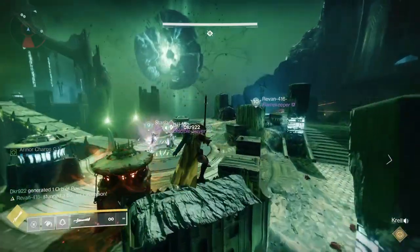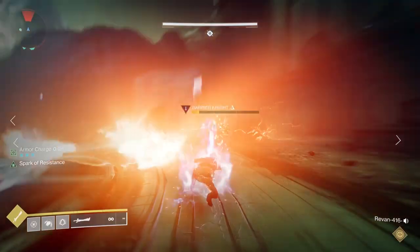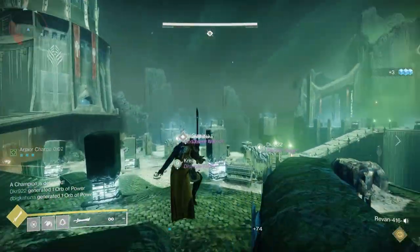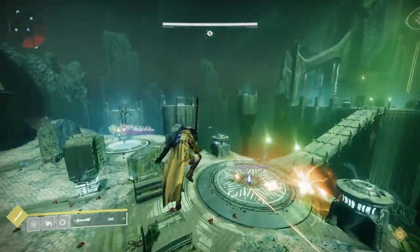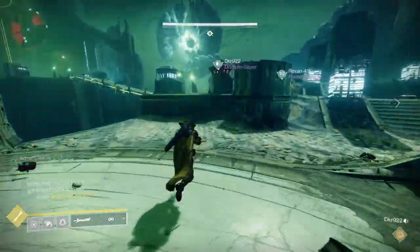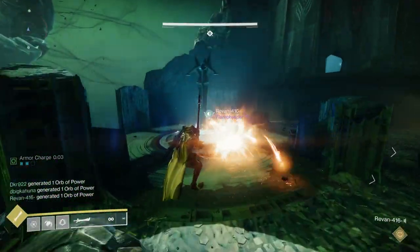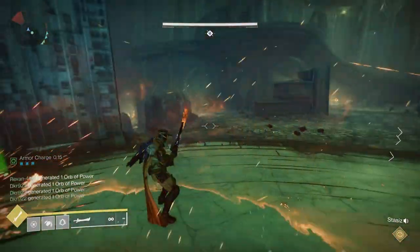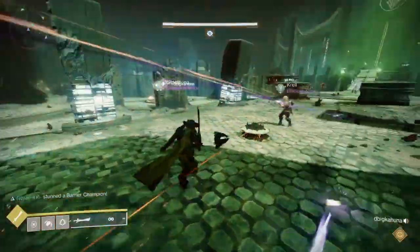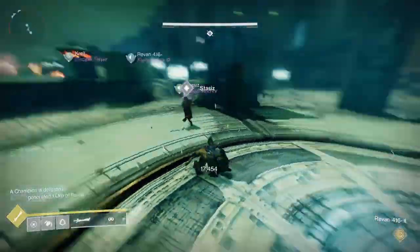For our fire team, especially on contest mode, what we did is make sure two people went over initially, because the gatekeeper on the other side is going to be pretty tough. To get prepared for that, we kept passing the buffs to make sure everyone's Enlightened. At some point, everyone's going to have to go across and bring a sword with them. There are five swords that need to be brought across, so you only need five people to do that. The other person can use the chalice, because the chalice allows you to get back and forth on the bridge — if you don't have the chalice or a sword, you can't go to the other side.